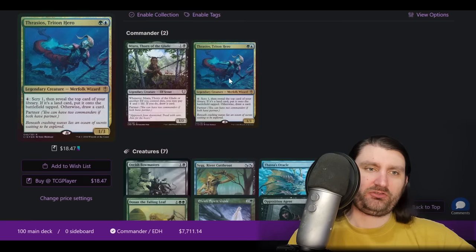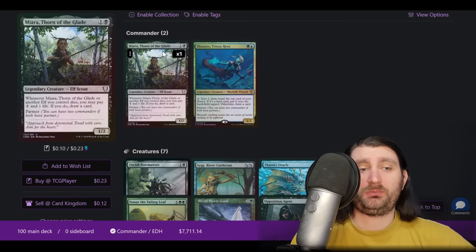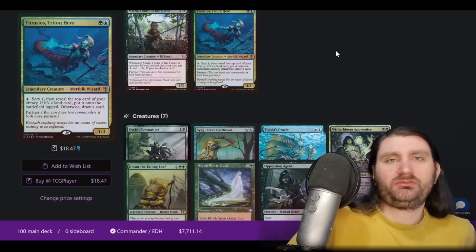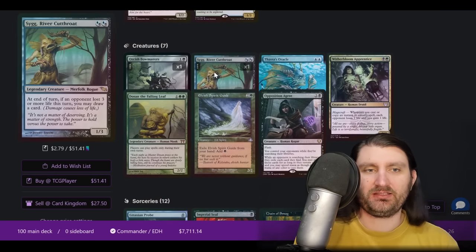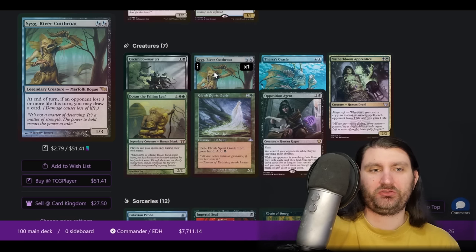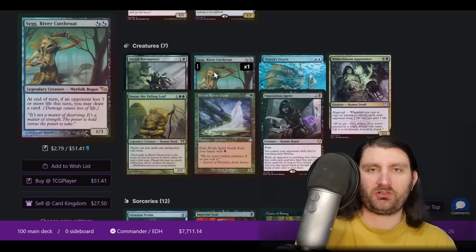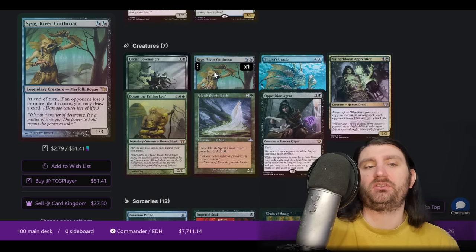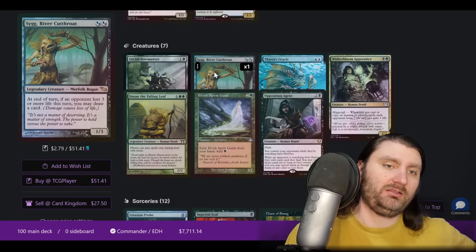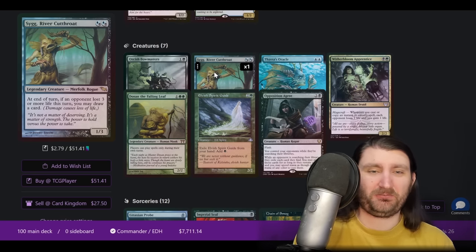Now I've got to talk about Thrasios already. Newish Sultai list that takes advantage of having two cheap commanders — Miara doesn't really do anything by itself, but we're doing Sultai with Thrasios over here. Orcish Bowmasters — good card. Syr River Cutthroat is one you don't see too often. Its updated text is: at the beginning of each end step, if an opponent lost three or more life this turn, you draw a card. That can trigger off shocking into a fetch, hitting somebody — lots of different ways. I'm curious how many cards it'll actually draw in a cEDH game.